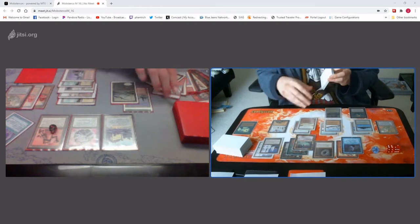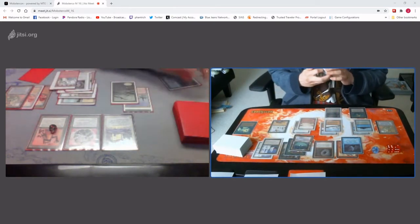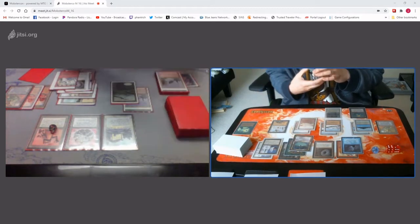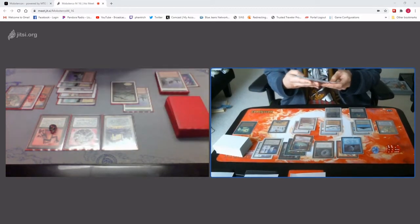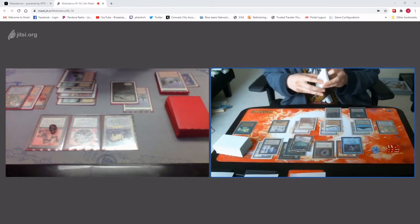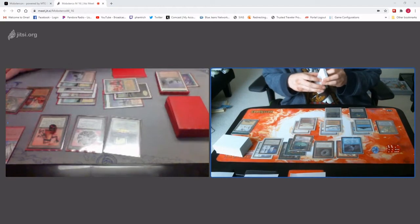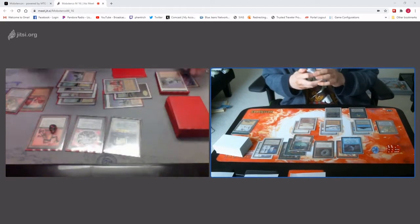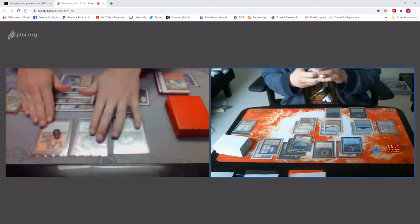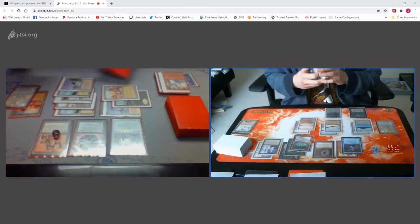Okay. Discard. Plateau and Spirit Link. Stone rain Library. I take one, so I'm at 19. Let's play Scrubland as well. And pass. I'll Millstone you.